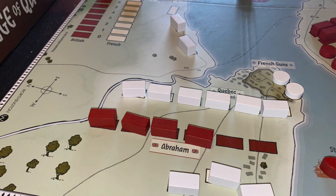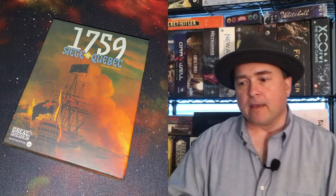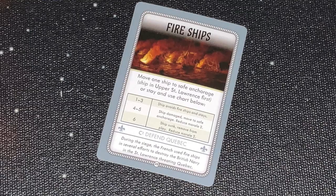As the British, you're trying to get troops onto the Plains of Abraham, so you've got to get ships up the St. Lawrence to do that. You need two ships there in order to transport units, and you want to get Wolfe there so that he can mount that offensive on Quebec. But it is tough to get there. If you're the French, conversely, you're trying to keep the British out. You do have aggressive options to launch fire ships to try to take out their ships, but you've only got a couple of them, and you've got to be really careful how you use them. Either side you're playing, it's incredibly brutal, and it is a lot of fun.